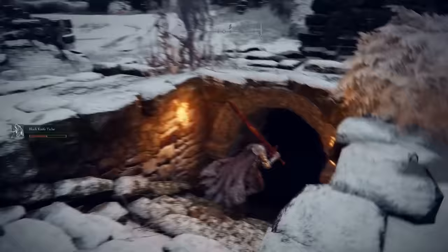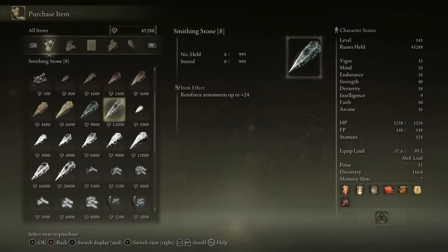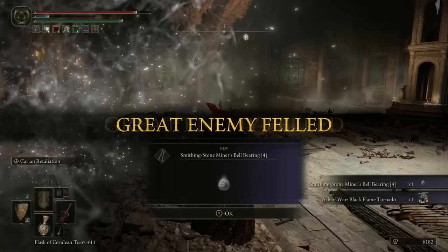As opposed to the first two bell bearings, the third one is located in some ruins on a mountaintop in the snowy area. Look for some stairs leading underground in the Zamor ruins. In order to unlock and be able to purchase the final two tiers of Smithing Stones, you do need the Smithing Stone Miner's Bell Bearing 4.